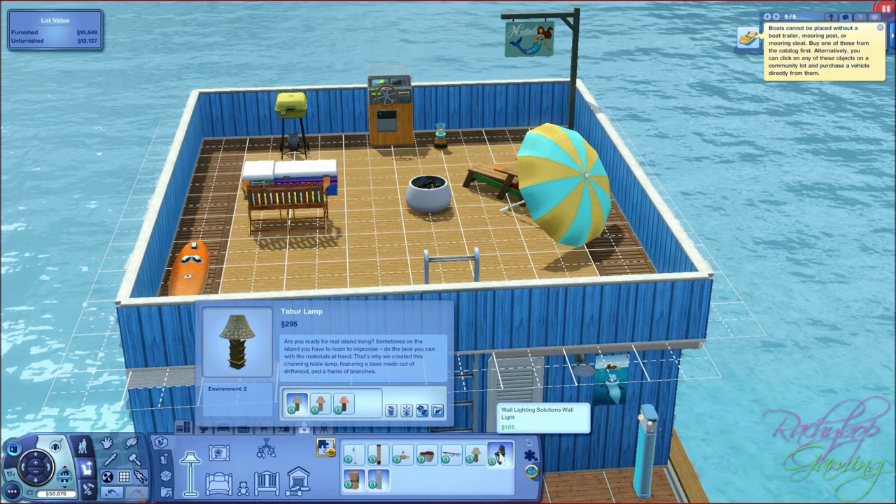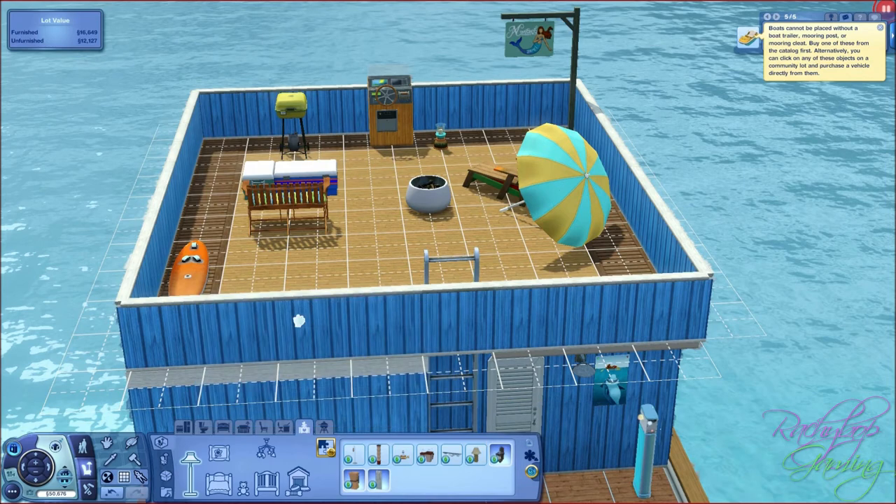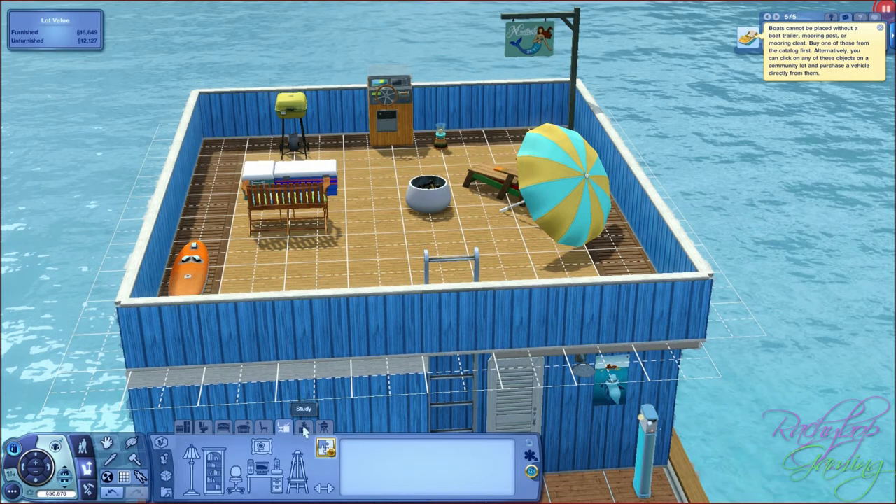Wall lighting solutions - I like that, it's nice, kinda gothic. I want to plop it somewhere. I like it and I'd like to put it on my houseboat - you're not going to let me are you? Oh - Rachybop, you just totally left that category halfway through!